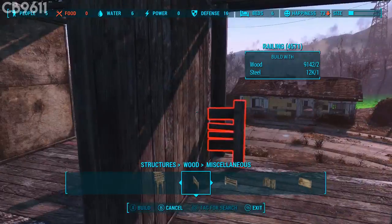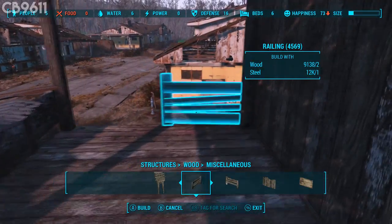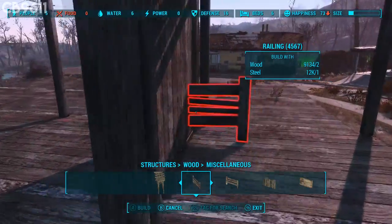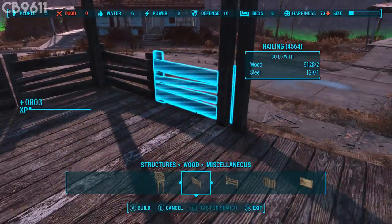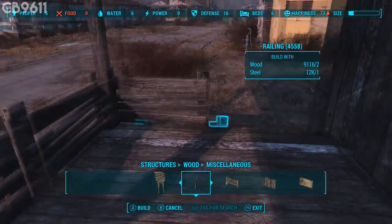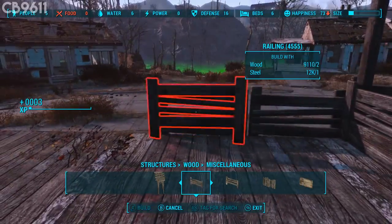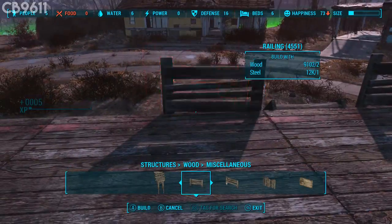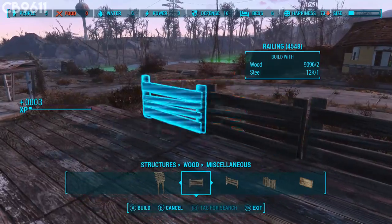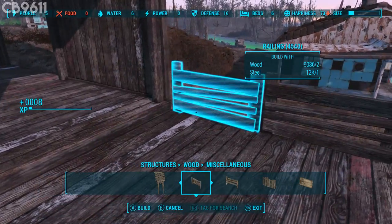First things first, we're gonna start off with the fences. I like to just use the railings like this right here — it kind of makes the building seem a little more clean. We're gonna go downstairs and do the same around here. Keep snapping these all the way around, and on this part of the foundation you can add the same thing all the way around. Just keep going all the way around until you get to the other side. Now we're finished with the fencing.